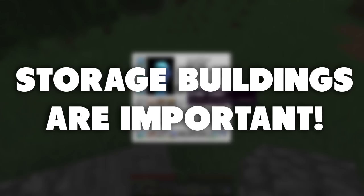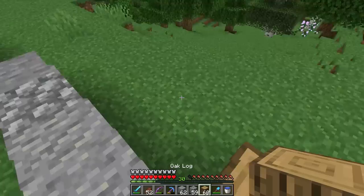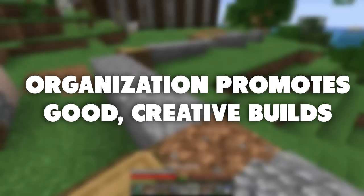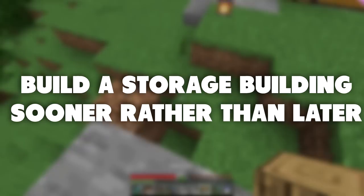Storage buildings are one of the most important builds in your survival world. They're a great way to stay organized and keep track of what you have. If your stuff is organized properly you can build better because you actually know what you have — you don't have random chests to dig through. I always recommend building a storage building early on, not on episode 45. Build it sooner than I am.